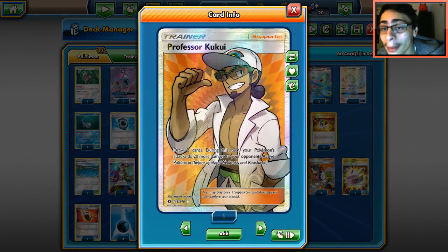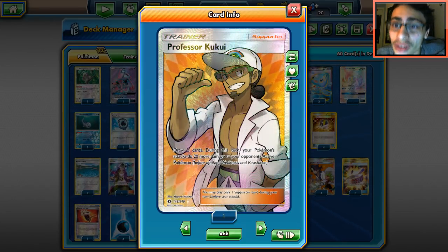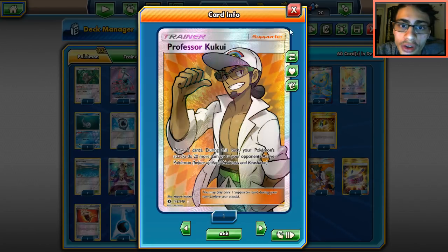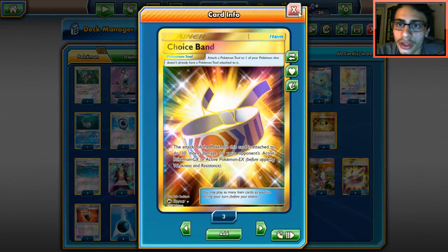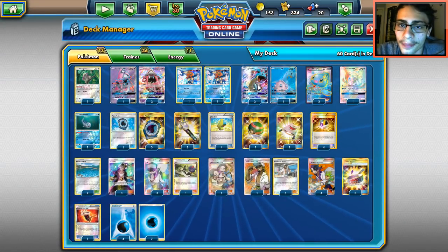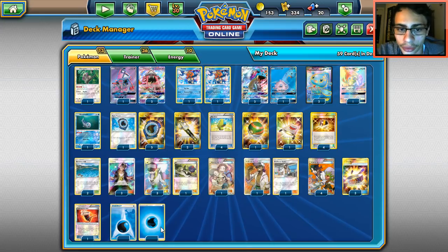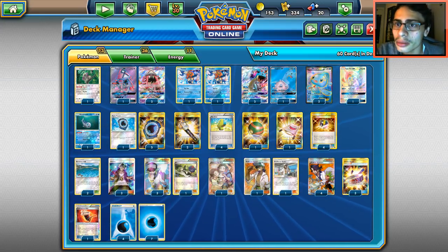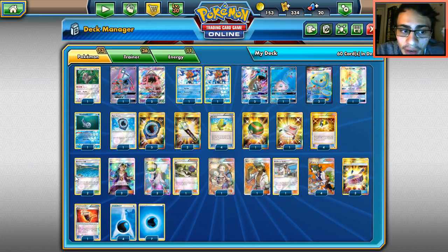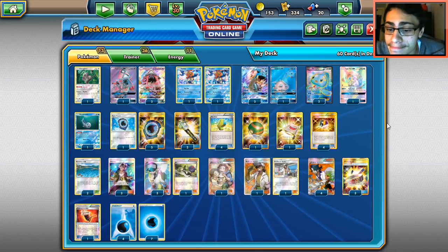I'm playing two Professor Kukui — one of the most important cards in the deck. Lapras caps at 160 with a Choice Band on Blizzard Burn and won't hit enough to KO big Pokemon like Zoroark, Golisopod, or Ninetales. Kukui allows us to do 210 damage with Blizzard Burn and a Choice Band. Three Choice Bands, one Fury Belt for extra HP on Keldeo or Lapras, and 11 Water Energies for maximum consistency with Aqua Patch in the format.